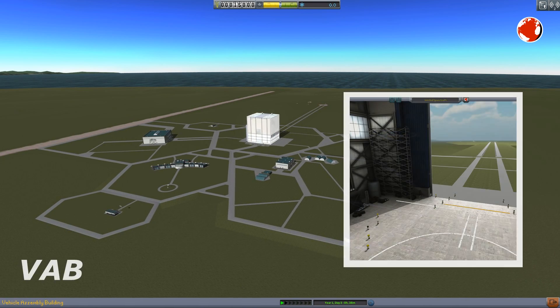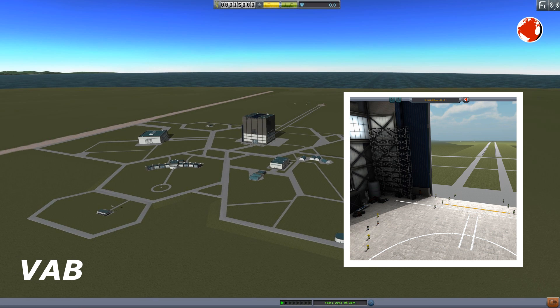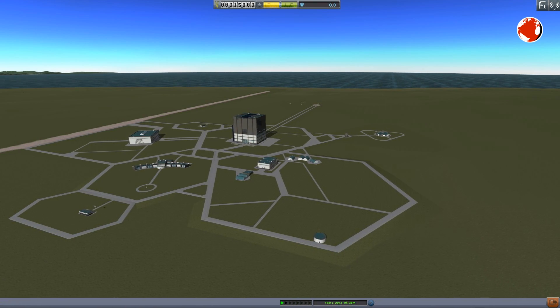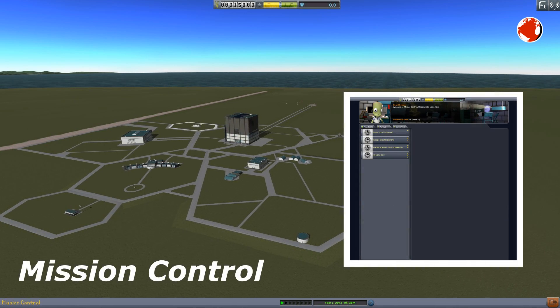This giant building in the middle is the vehicle assembly building, or VAB for short. Here we store our parts, build rockets and other stuff, which gets them placed on the launch pad. The tiny building next to it is the mission control, where we can sign commercial contracts to increase our funding.